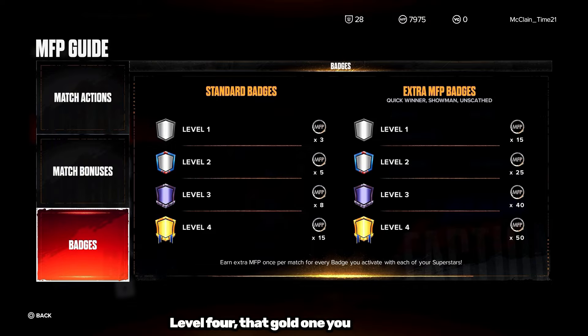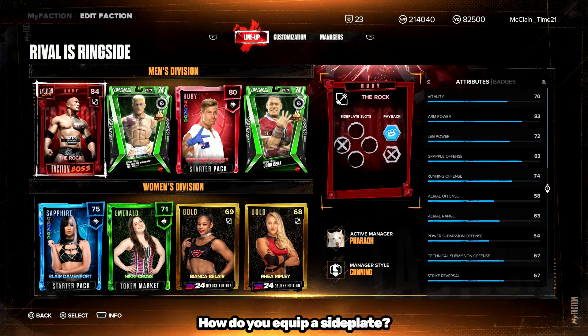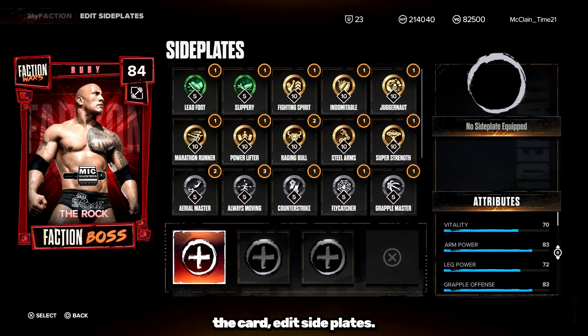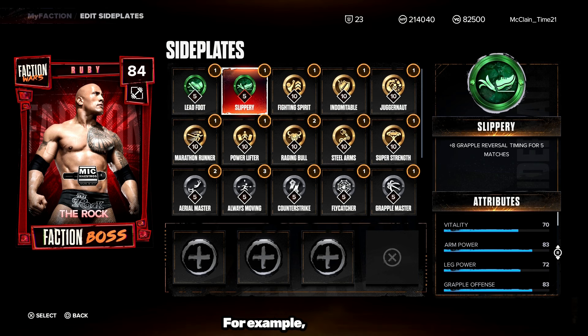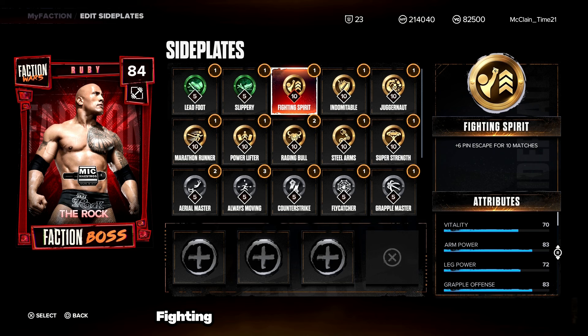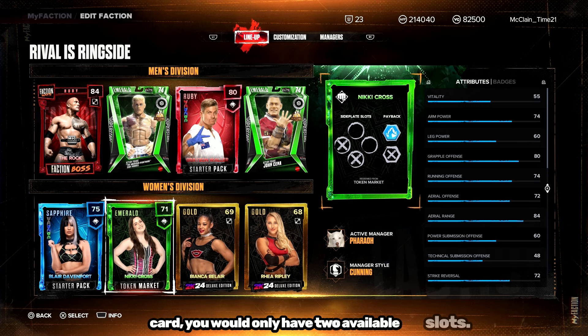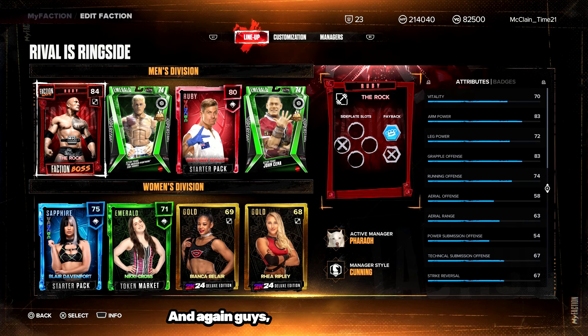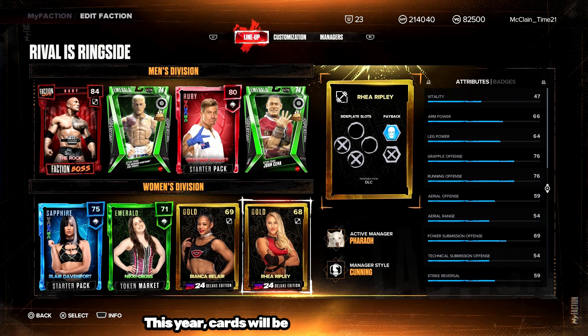Talking about side plates — to equip one, click on the card and select Edit Side Plates. This Ruby Rock card, like any Ruby card, has 3 available slots. For example, 'Slippery' gives a plus 8 attribute boost to Grapple Reversal Timing for 5 matches, and 'Fighting Spirit' gives a plus 6 pin escape for 10 matches. An Emerald card would only have 2 available slots, and Sapphire and Gold also have 2. Every card is different in terms of side plate slots, attributes, badges, and paybacks.